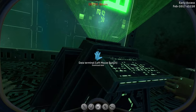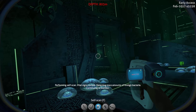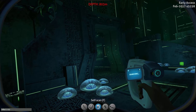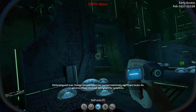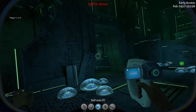Further down we have a data terminal with the damage report. Before we continue, I want to do a self-scan. At infection stage 0.1: 'Vital signs normal, detecting trace amounts of foreign bacteria, continuing to monitor.' At 0.3: 'Foreign bacteria count has reached statistically significant levels, no adverse effects detected, be vigilant for symptoms.' So there's a difference between those stages.